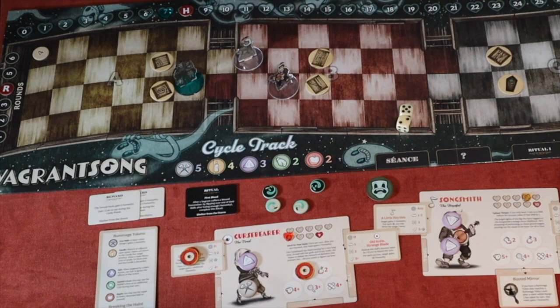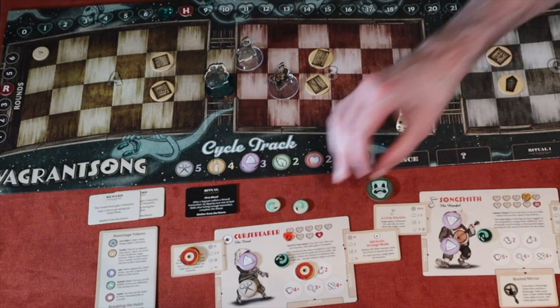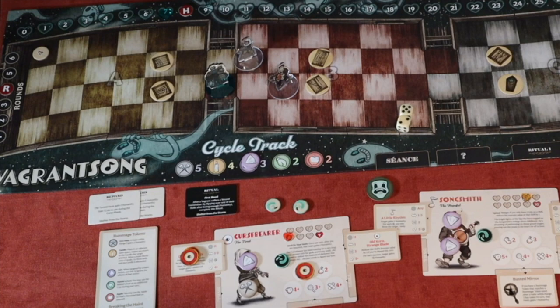The haint's turn fires — I draw a salt. The salt action: vagrants in the same train car gain the shakes — but there's also a move attached. The haint moves, and now everyone gains the shakes again, meaning move reduced by one again and needing to discard an iron nail. Vagrants adjacent to the edge or terrain in any car lose two humanity — the Song Smith is near terrain and loses two humanity.